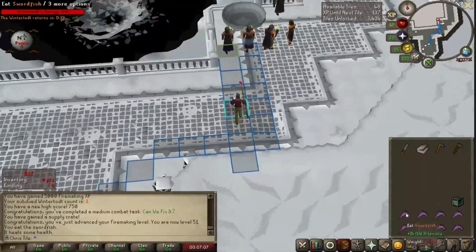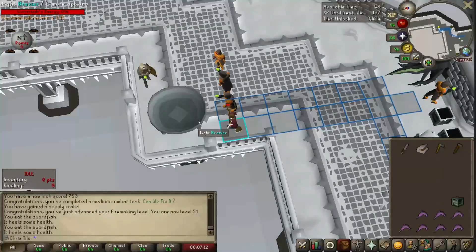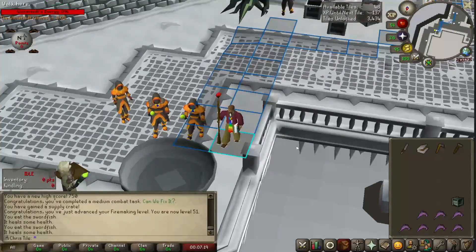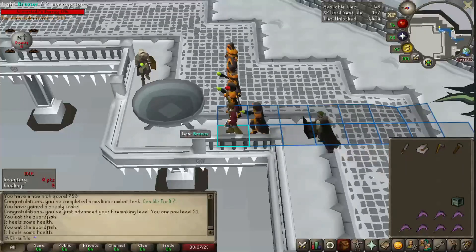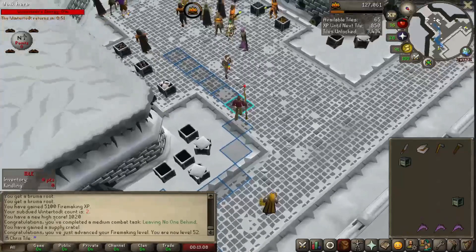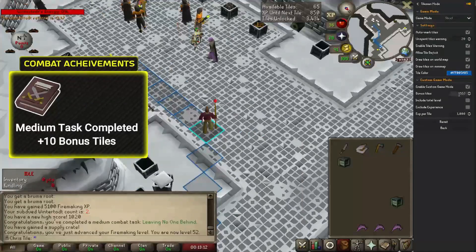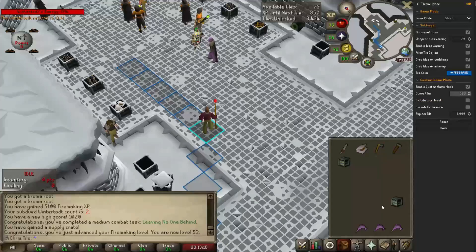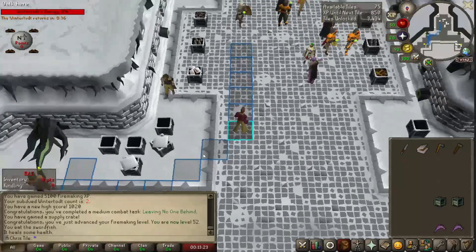We're going to hold onto this crate, wait till we're done with our food, see how many tiles we can get, and go from there. I'm getting pretty chunked as far as health is concerned — they're hitting me for eights — so I'm really hoping to get some early outfit pieces so we can survive better. The more experience we have in firemaking, the longer we'll survive. There's another medium task — Leaving No One Behind — which is an additional 10 tiles, putting us at 563.